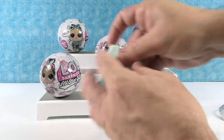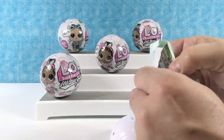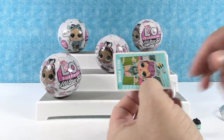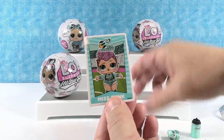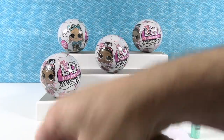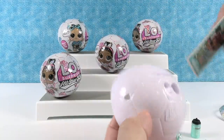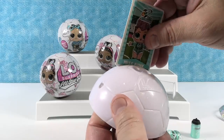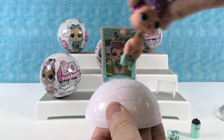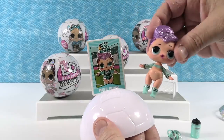You also get a card. So our card is right there — Miss Punk. Show the back real quick — there's the whole team. That's awesome looking. The display stand — you can put your card right there and then your girl can stand right there, so it's a nice little display. Very cool.